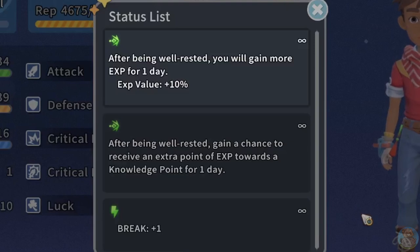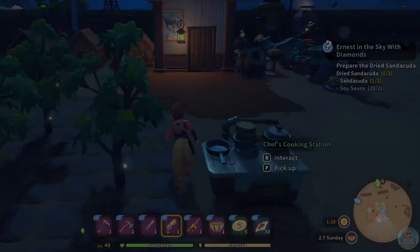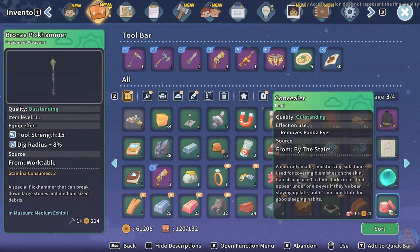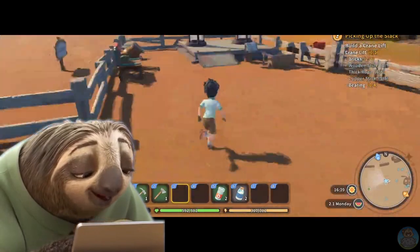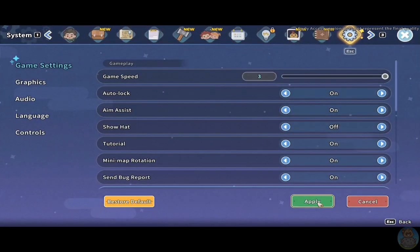The well-rested buff gives you a bonus 10% experience as well as 1 of 4 random buffs. If you stay up late too often, you'll start getting bags under your eyes, but this is mostly cosmetic — you can fix it temporarily with concealer, or go to bed on time to get a good night's rest. Most of the time I need to slow the game speed, but there's definitely times where you need to speed it up as well.